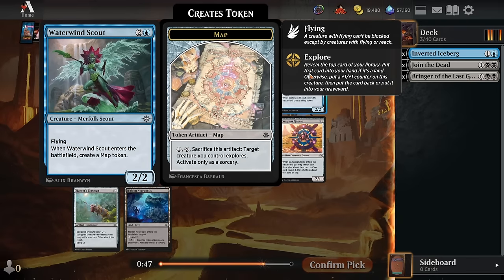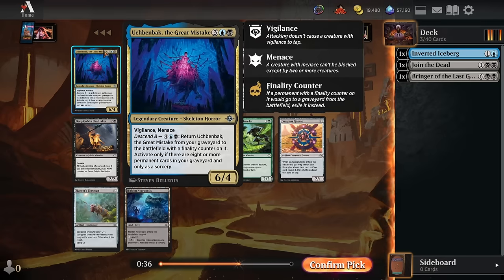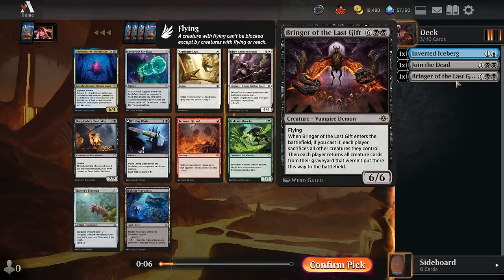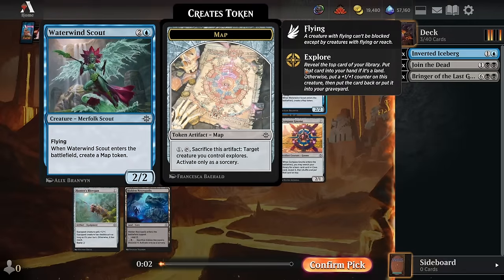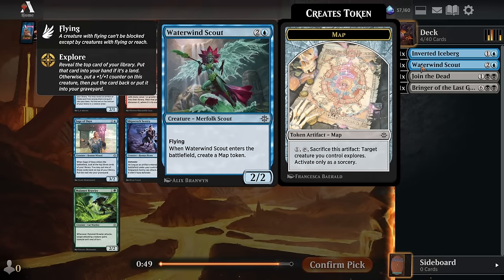For pick 4, there's a Waterwind Scout, which is one of these great cheap creatures with the value plays of getting tokens on board — very similar to the Cloud Guard, but on color for our blue-black Descend deck. So I'll definitely take it. Very similar to the last pick where I'm taking the cheap efficient card over the big powerful 6-drop. I'm taking the Waterwind Scout over the big powerful 5-drop. You've got to be prepared for aggressive stuff in this format before you start going after your big late-game finishers, unless there's literally nothing else in the pack. This is an incredible common, one of the strongest in the entire format, and it fits well into every single blue deck.